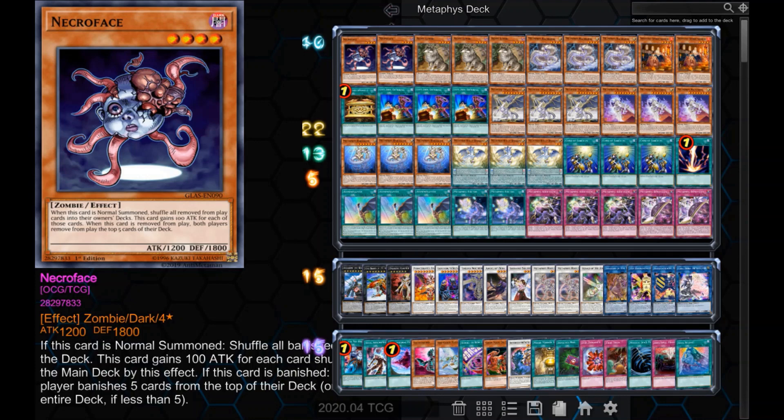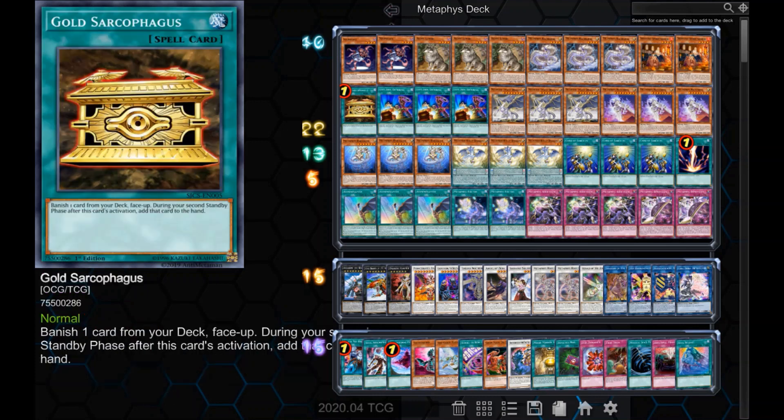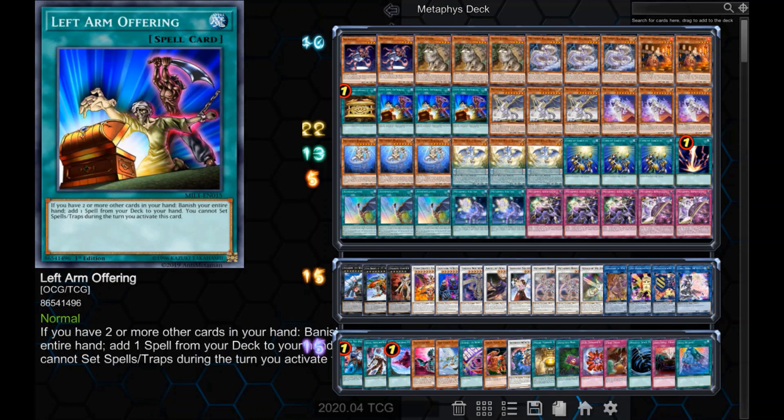The deck is centered around Necroface. As opposed to Ragnarok, Necroface banishes 5 cards from the top of the deck instead of 3, giving us a slightly better chance of banishing the cards we need. In the unlikely event that we banish it by Ragnarok's effect, we have effectively banished 8 cards total. To banish Necroface, I've included the 1 Gold Sarcophagus I'm allowed. I also have 3 Left Arm Offering — for Metaphys, a deck that needs things banished, being able to play Left Arm Offering, one of the best normal spells in the game, is a godsend.